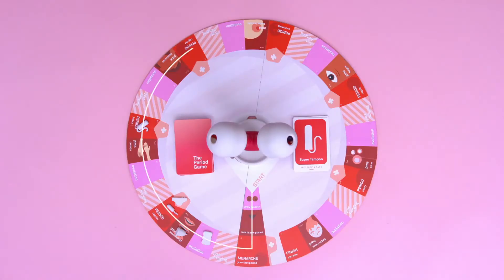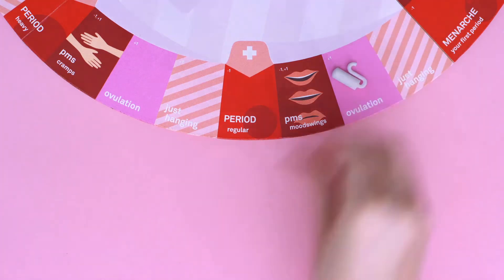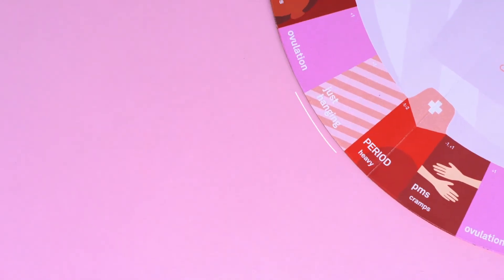The goal of the period game is to be the first person to make it all the way around the board, also known as becoming a period pro. The board has four different types of spaces to represent the roughly four-week cycle that periods occur on. The first space is just hanging, because you're not always thinking about your period.